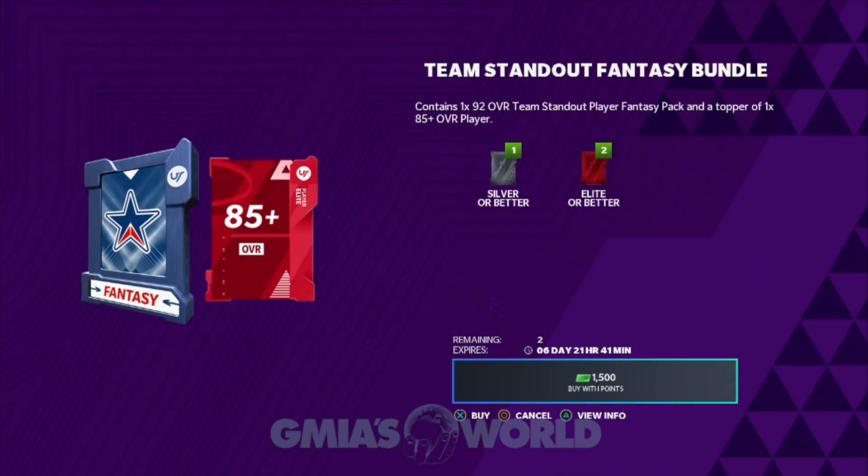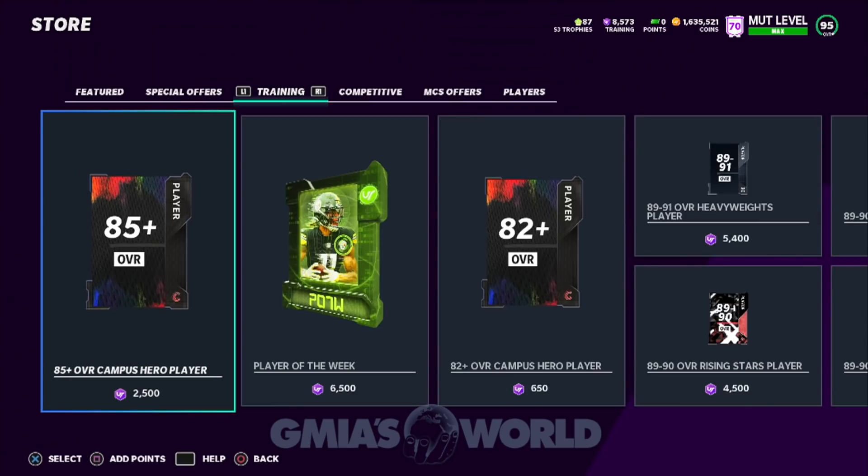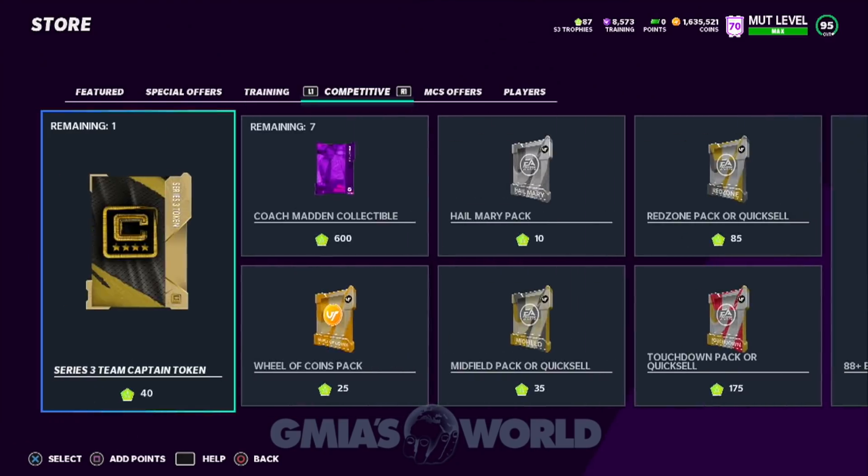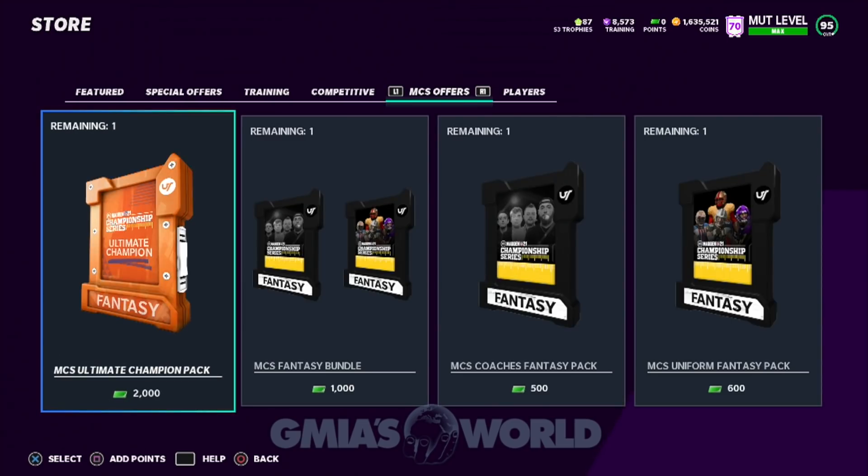They got the Team Standout Fantasy Bundle — contains a 92 overall Team Standout Player Fantasy Pack and a topper of 185+. Do you want to spend 1,500 points? If that's something you want to upgrade — let's say, for instance, DK Metcalf — some of you guys are Seahawk theme teams. He's a monster, but I don't want him because his ability points — two for deep out is too much. Too rich for my blood. But if you're already vested in your Seattle Seahawk theme team, go for it.